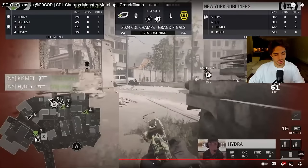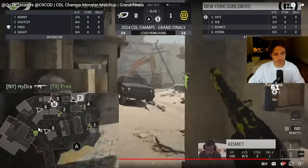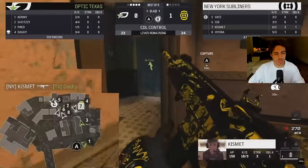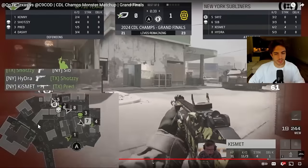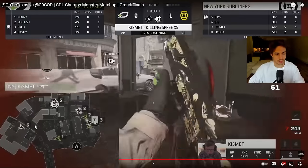He doesn't get any kills though — number six and number eight kind of teamwork him. Good plays by Paco. Kiz once again getting pushed up, they're solo capping trying to get pushed up and get kills in our base, but they're not capping quickly enough. Kismet is still getting pushed out, trying to go for even more spawn kills.